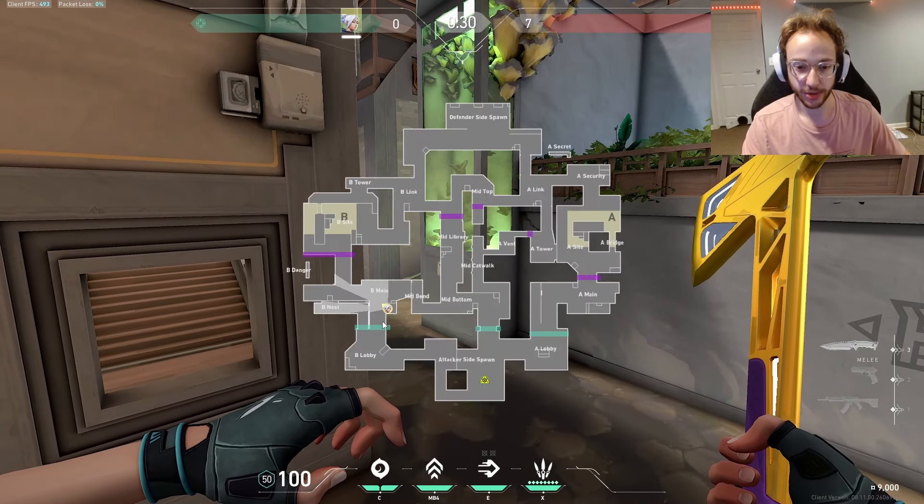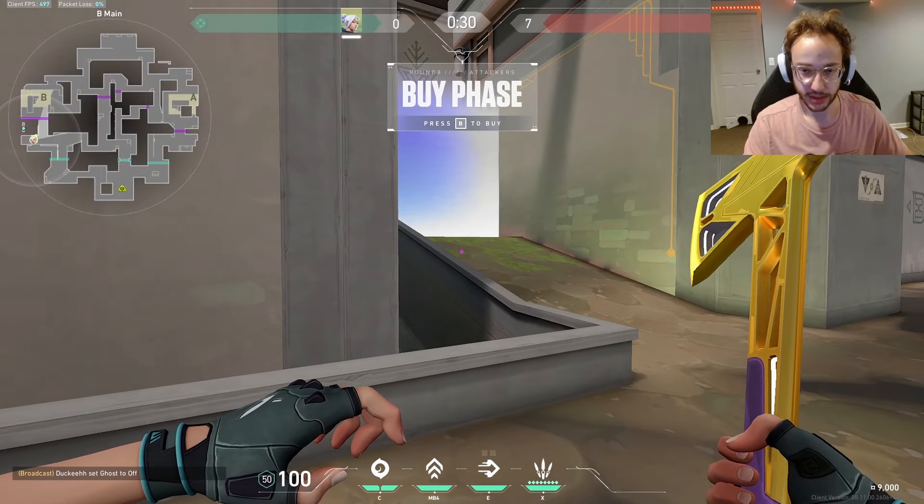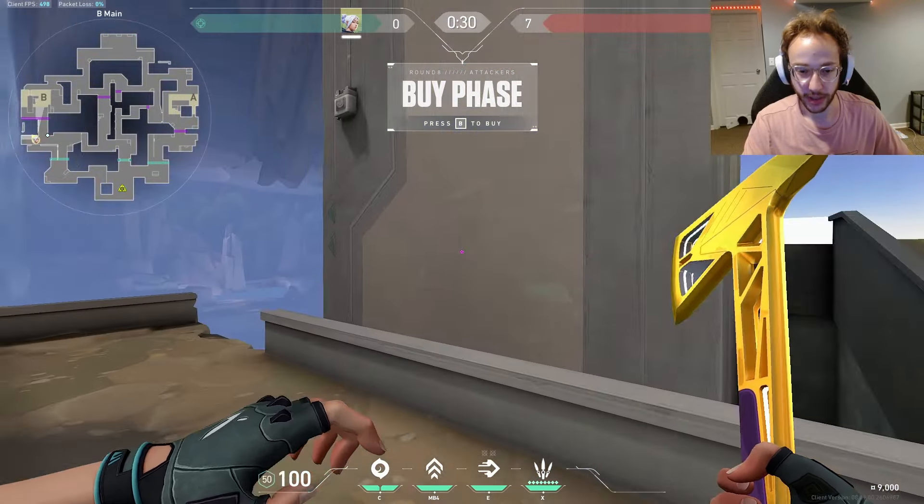Moving on to B site — notice again where the barriers are. Here's the attacker side and here's the defender side. Notice that this barrier actually allows defenders to immediately jump over here, and you probably wouldn't be able to hear that if you're attacking. Just be very aware there might be some shenanigans going on — even if you can't hear them, there's stuff they can do like flash with a Breach through this corner from over there, or flash through here and have their teammate jump. It could be very dangerous, so keep in mind they have the advantage peeking here — they can run all the way up, peak, jump across as you're running up.